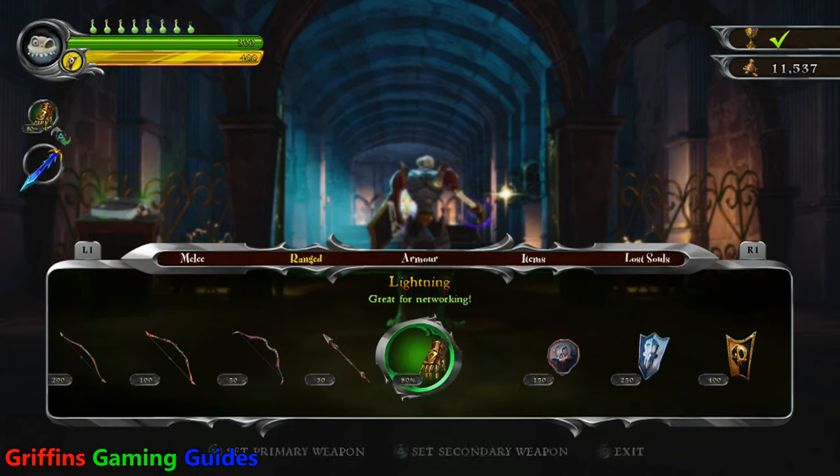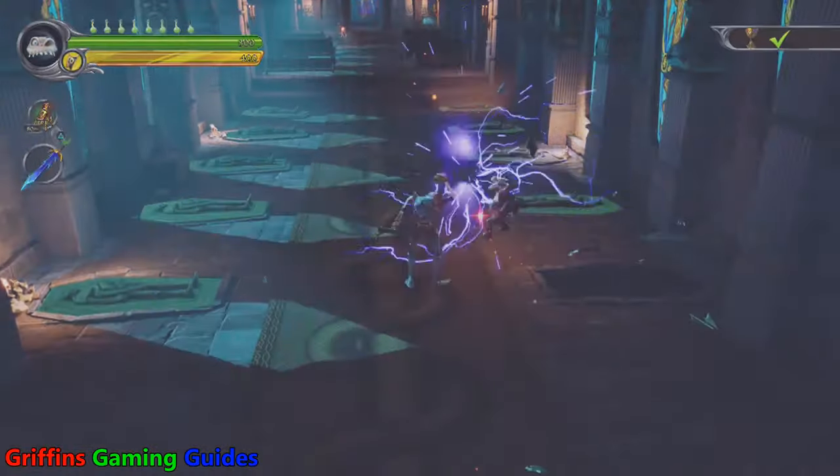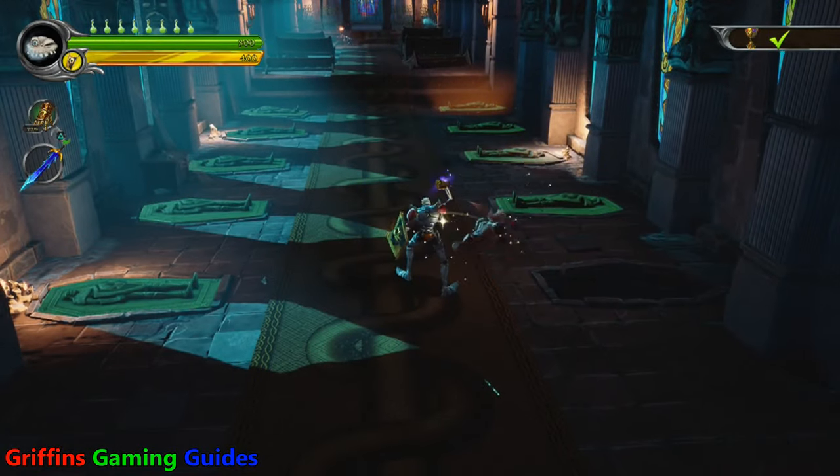Then simply make your way back to the third main level, the Hilltop Mausoleum, equip the lightning weapon, and then just simply run around and kill 12 imps with your lightning weapon.